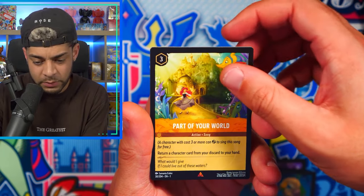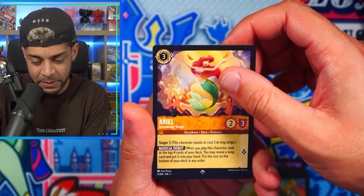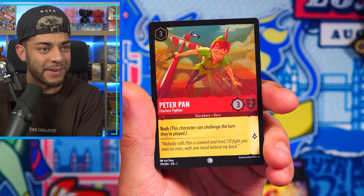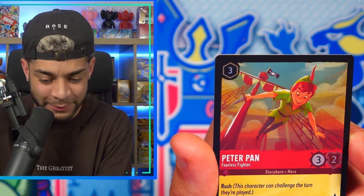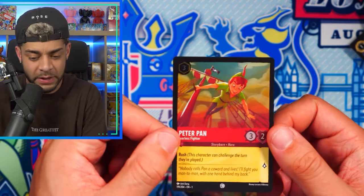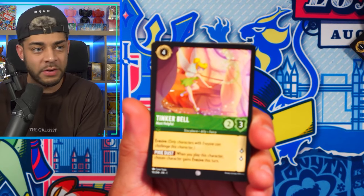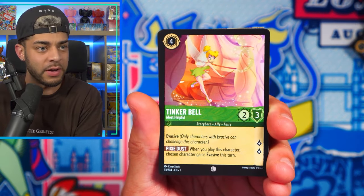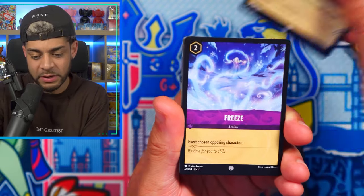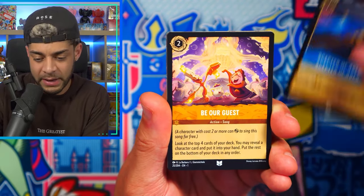We've got Part of Your World — that's Little Mermaid. We have Ariel from Little Mermaid as well — that'd be a cool holo. And then we get my guy Peter Pan! Holo! That's probably the best holo hit we've had so far, very nice. I think they have different rarity symbols at the very bottom there. Peter Pan is definitely the best hit so far. I'm hoping we can pull something crazy looking that will make me realize we have pulled a big hitter.